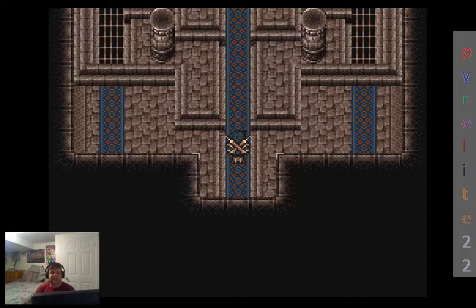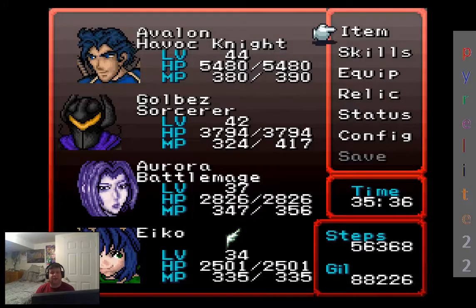Hey everyone, this is Priority22, and welcome back to another episode of Let's Play Final Fantasy VI Return of the Dark Sorcerer. In that last episode, we made some more progress, and we actually found ourselves here at the Ancient Castle underneath Durandal Castle. We just met up with Fasoya, who's now actually went back to our airship at this point, seeing as we already had a full party.